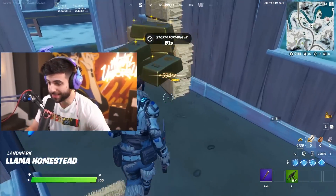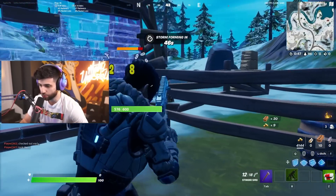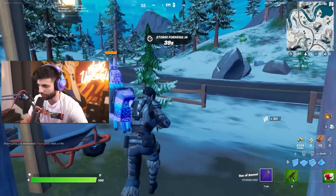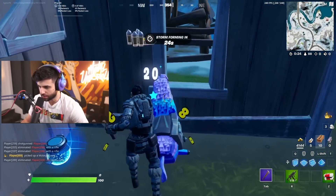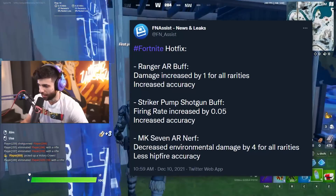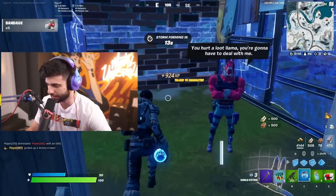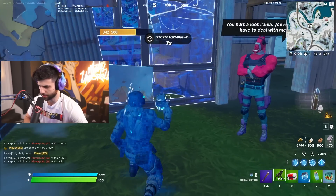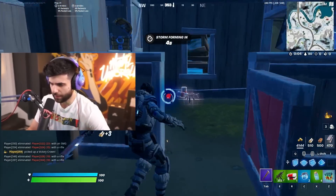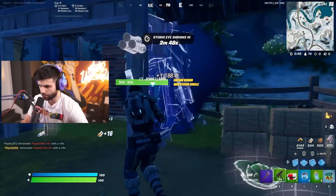Hey, what's up guys, it's Cypher4. A secret update just dropped for Chapter 3 that buffed and nerfed just about every single new gun in the game. Epic saw what was happening with the spray meta and decided they wanted to do something about it. We're seeing significant changes to powerful weapons like the MK7 and some shotgun buffs, and Epic is acting pretty quickly on this.